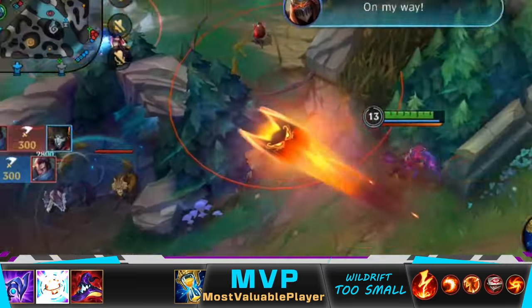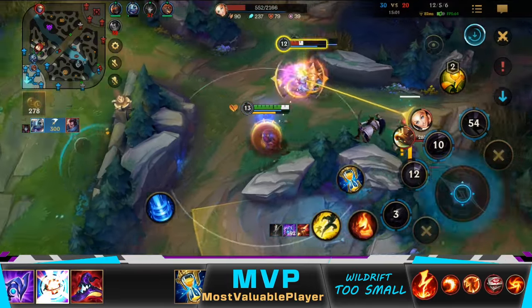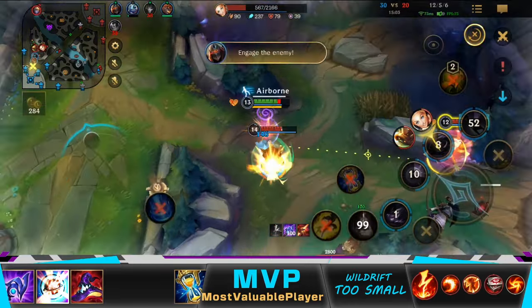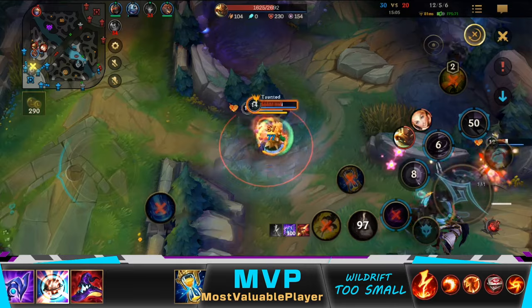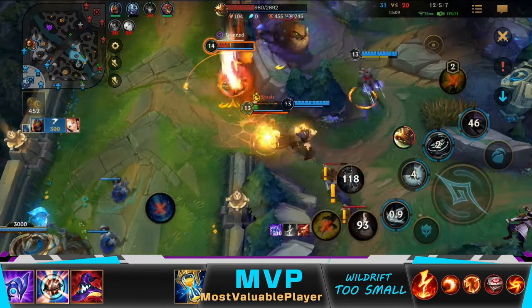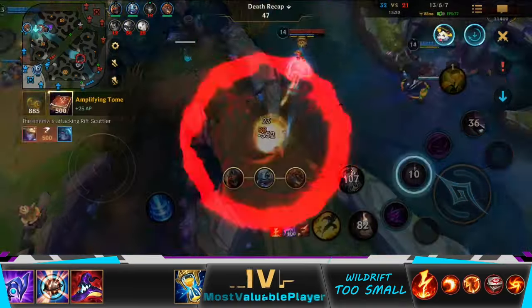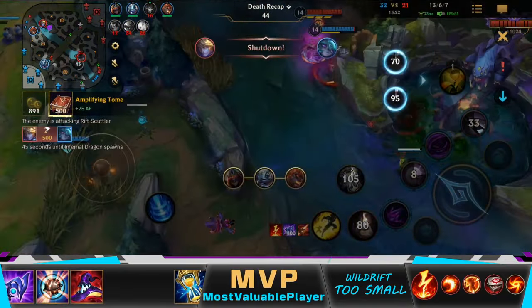Here, I knew I couldn't kill Rammus, but my goal was to kill Lux. I also wanted to save Fizz, so that's why I ulted Rammus and then waited for Lux to get closer to kill her. Since we were able to also kill Rammus, we could have taken Baron — that's why I didn't recall. Unfortunately, Ezreal jumped on me from nowhere, ruining our plan.